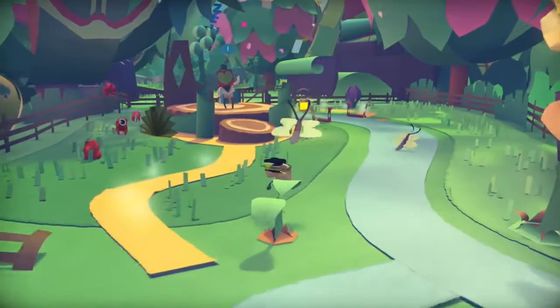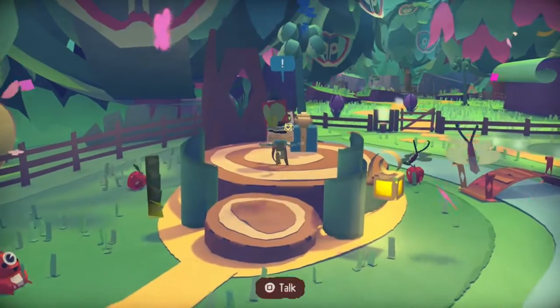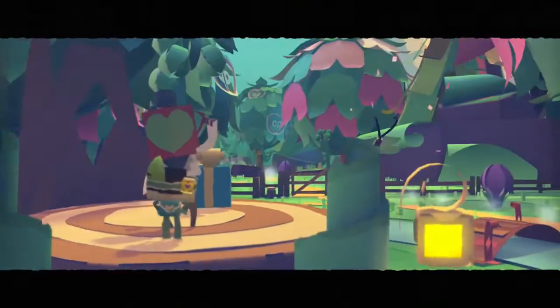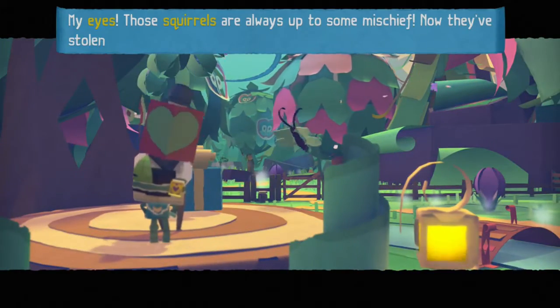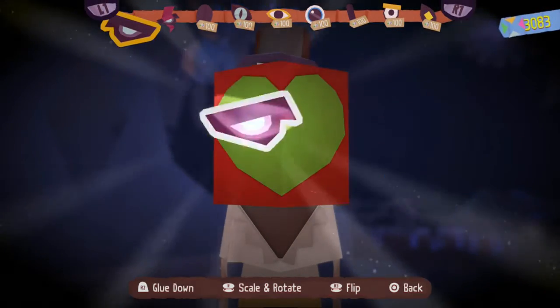When you're playing Maypole Fields right at the beginning of the level, you'll come across this guy who wants you to give him some eyes. Just put some eyes on his face and you'll have completed extra thing to do, number one.